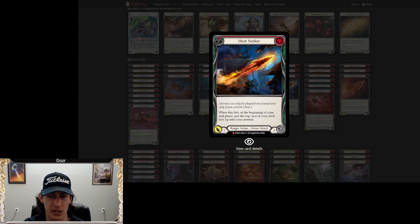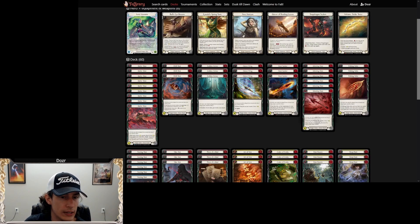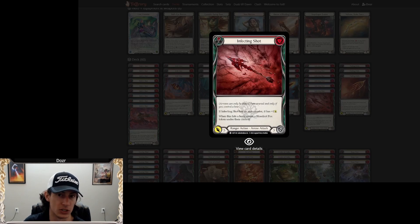Heat Seeker is basically Snatch an Arrow except it helps you double-arsenal more easily. It's a very good card, but often you won't actually get to resolve the effect because people block it out — though the threat of it is very good and it's probably one of the more threatening arrows. Infecting Shot, red and blue, gives your opponent a Blood Rot Pox token whenever you hit them with it, and that extra two damage for a card like this is really good. Getting it up to a seven break point off Rain Razors is really easy, and we'll often be able to get that on-hit through and push a lot of damage.